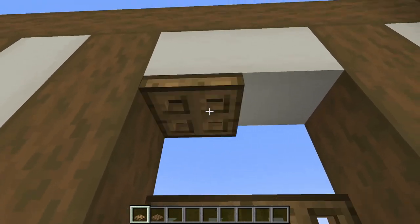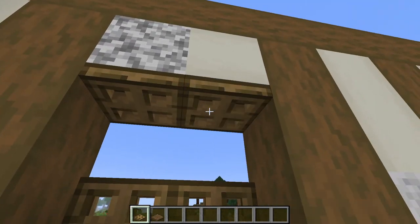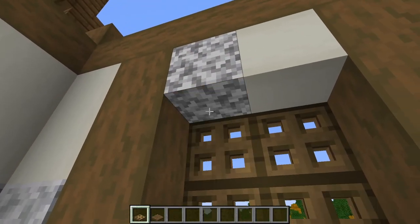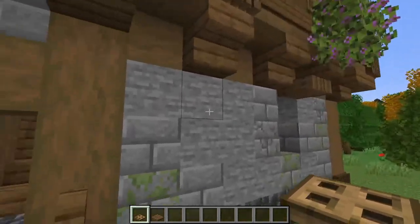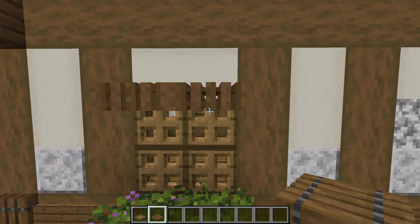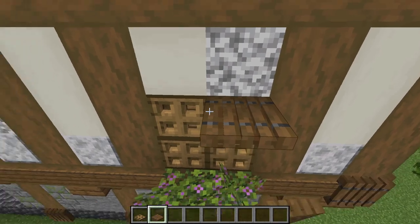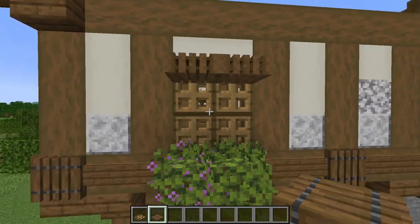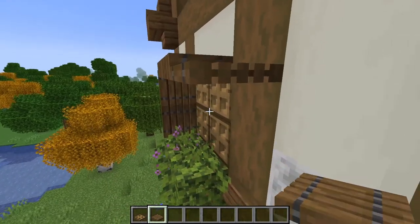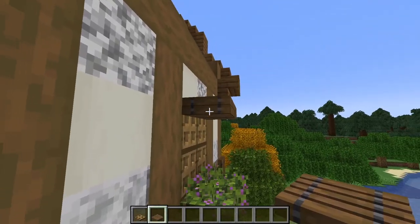Now grab your oak trapdoors and place them in each of these two-block spaces on the bottom and the top. Go outside the house and scaffold up to the second level. Shift-click to place spruce trapdoors over the top trapdoors, then put more above those. Then shift-click another into the side of the top trapdoor, another below, and then close them both. Do the same on the other side and you'll form this cute little window box. Do the same on the other side of the front.